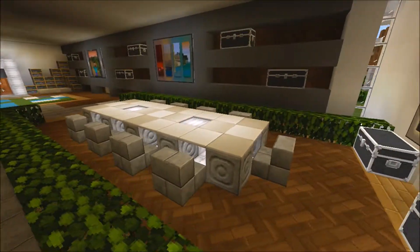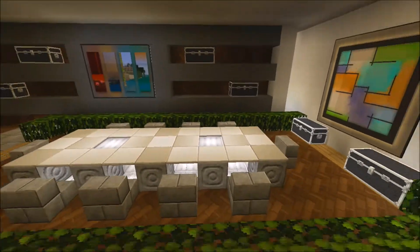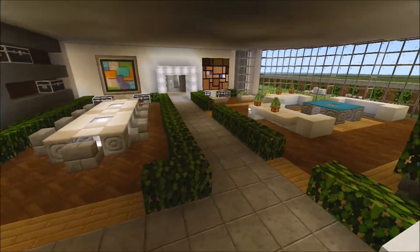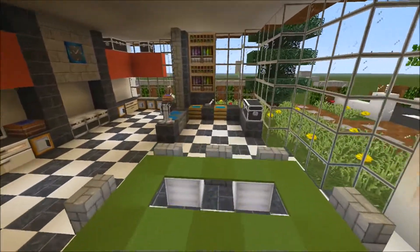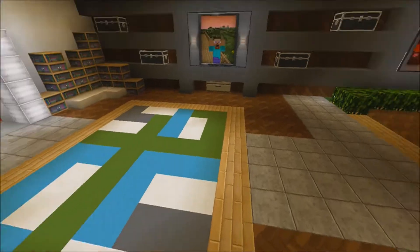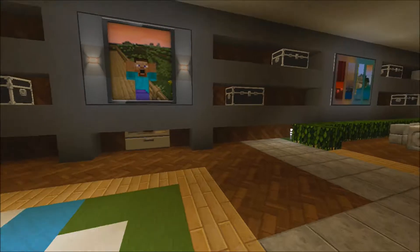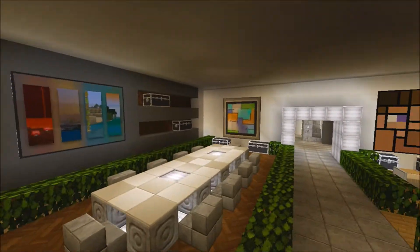We've got the dining table, which is my favourite thing. I don't know why, but it is. And then we've got the kitchen — I really like the kitchen. And then we've just got this big rug — I like the rug. I like these paintings and these shelves with the chest on them.